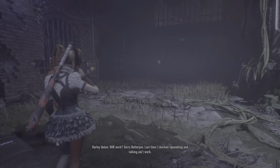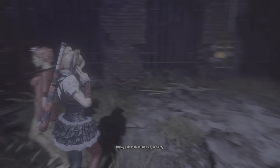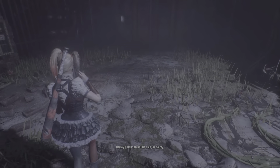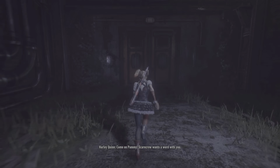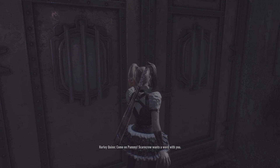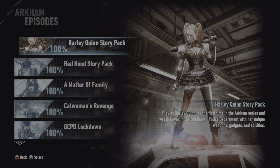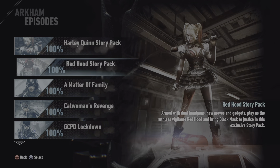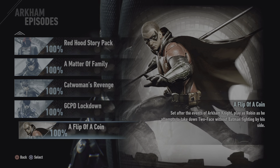The stealth sections are great, the combat was great, Harley being a playable character was great, and this was my first DLC to play in the whole Arkham series so I just love it. Also, if you try to open the store it's locked. I'd like to see you guess what's going to be number one — Red Hood or Matter of Family. Let me know what you think is going to be first in the comments.